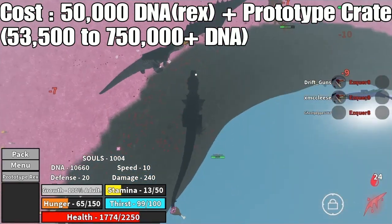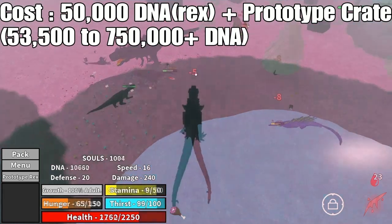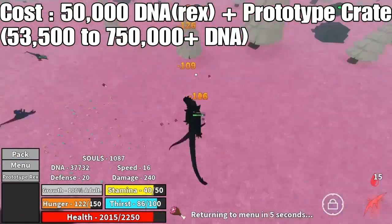But also, if you have any event skin, the Prototype Rex pretty much trades for any event skin. You can even trade Ophi Rosa for it — I've seen people do that. So yeah, you just need an event skin, or be lucky, and you can get it.